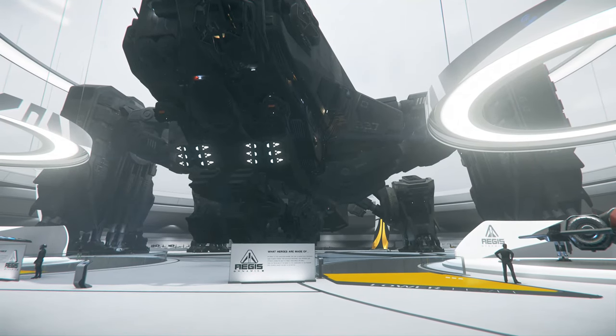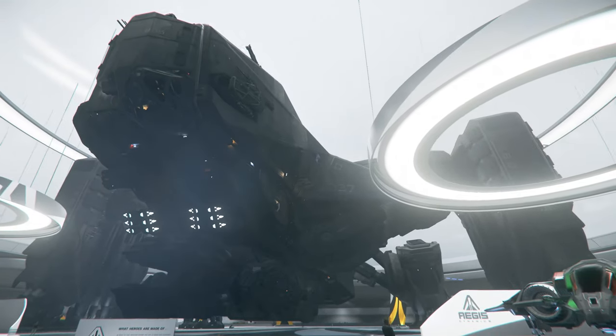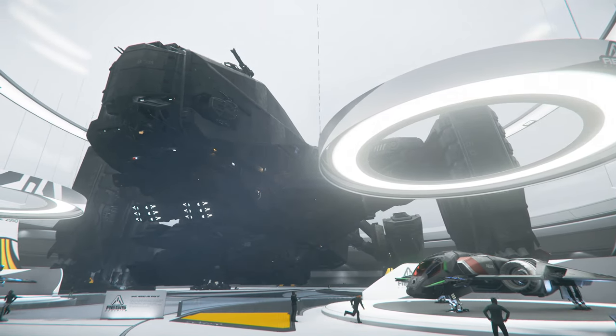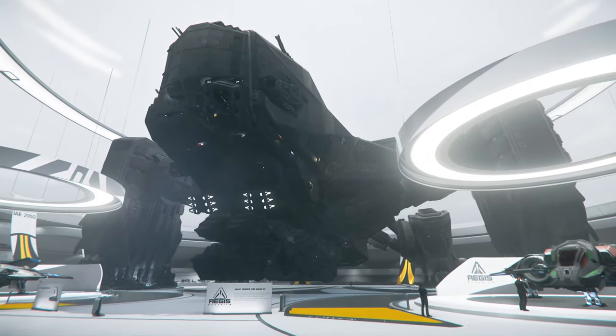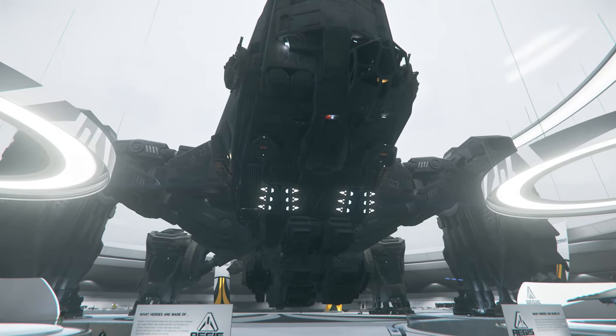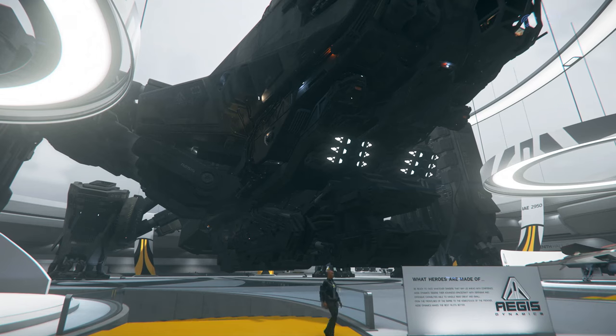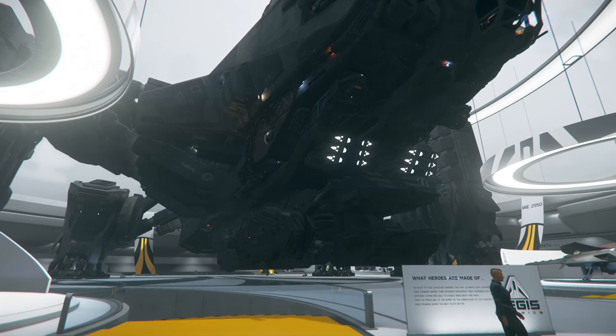Overall, Aegis doesn't really have anything brand new to show off today, although the hollow of the Vulcan might be new. There definitely isn't anything quite as big or new as the Nomad was yesterday, but Aegis ships are good at what they do and they have some cool ships like this Reclaimer here. Head on over to the expo hall and try them out. I hope you enjoyed this video — if you did, please like and subscribe, thanks!